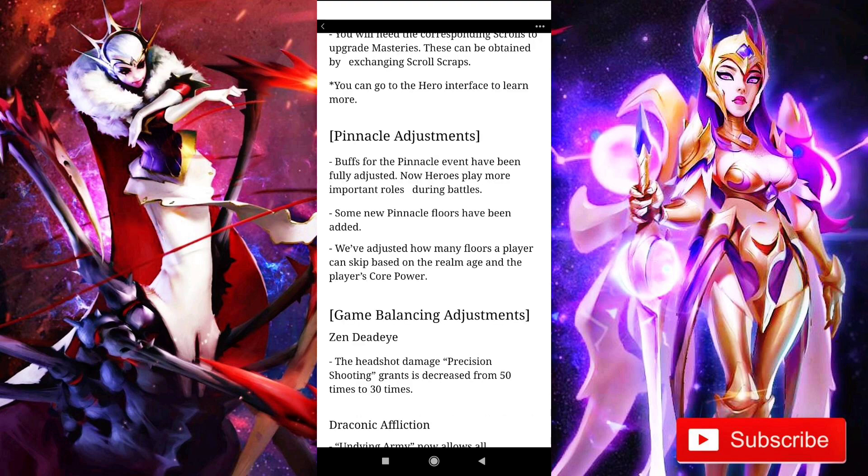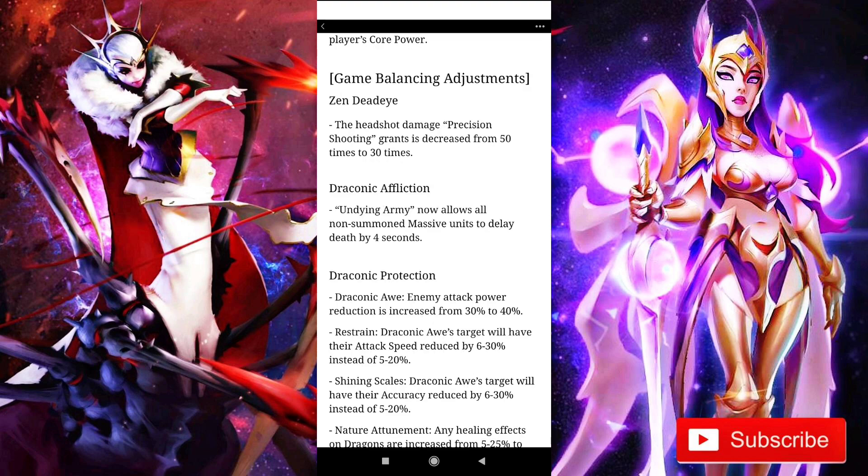Moving on, we've got pinnacle adjustments. Buffs for the pinnacle event have been fully adjusted — heroes now play more important roles during battles. They have also added a couple more pinnacle floors and adjusted how many floors a player can skip based on the realm age and the player's core power. This is really good considering the pinnacle has been getting super hard lately; even with maxed level hired heroes, it is pretty much impossible to clear a couple of stages.